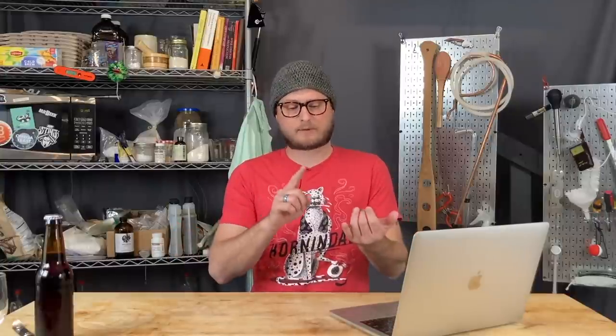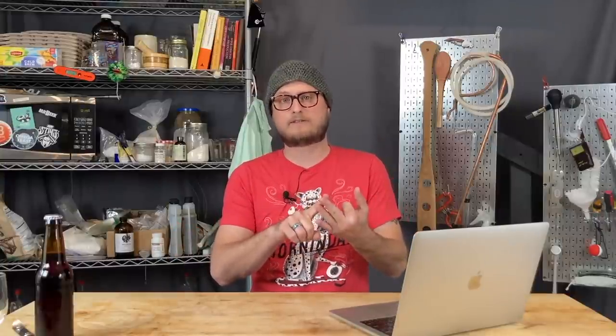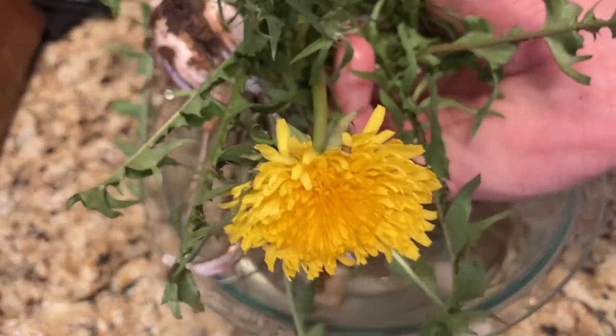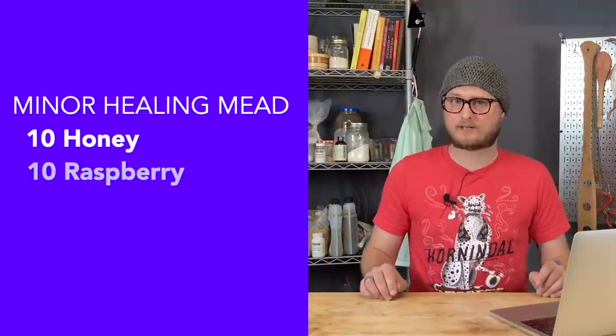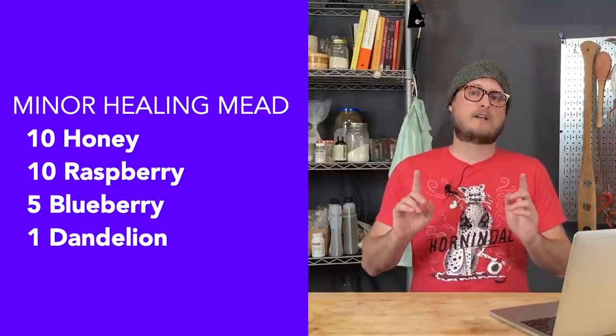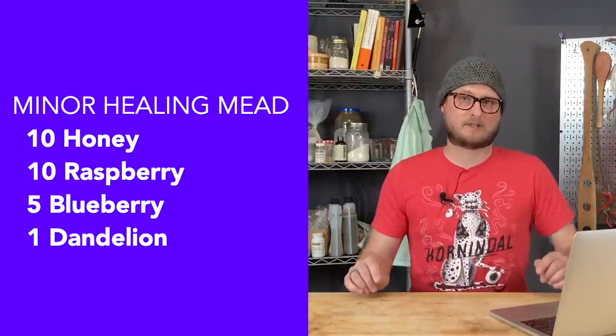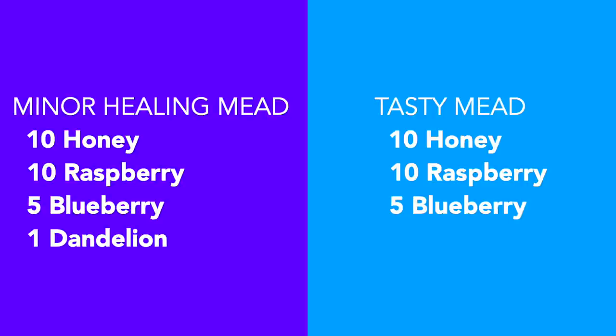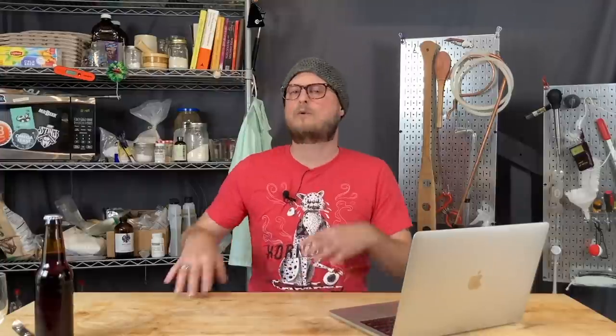The essentials of making mead are simple: honey, water, and yeast. But for this recipe we're going to be using some fruit and a dandelion. In Valheim, the minor healing mead requires 10 honey, 10 raspberry, 5 blueberry, and 1 dandelion. This is very similar to the recipe for the tasty mead, so we decided rather than strictly adhering to what the game gives us, we'd do a riff on that using the ingredients from the game. So let's take a look at our recipe.